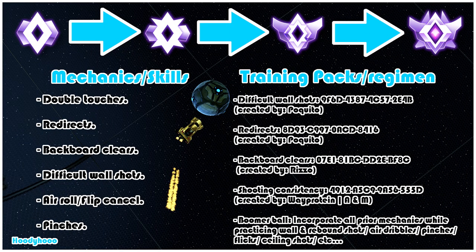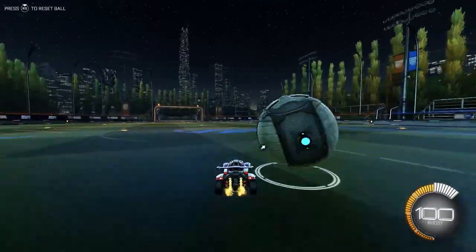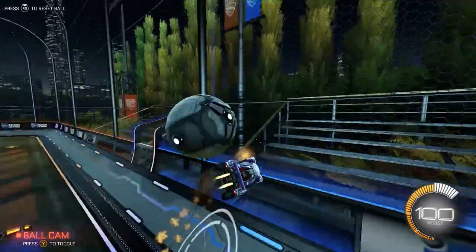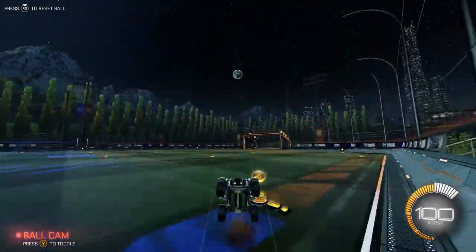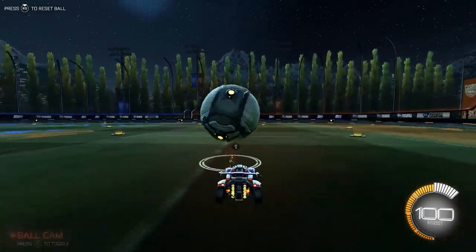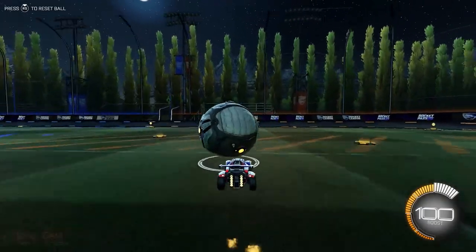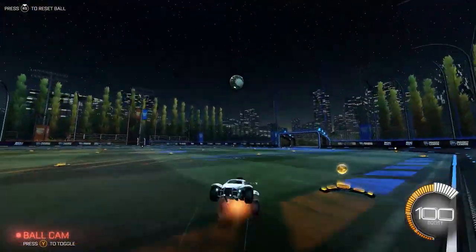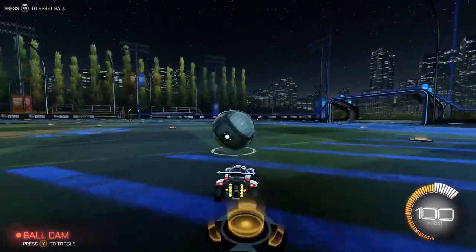Lastly we have pinches. Pinches can be a great way to surprise opponents by abruptly and greatly accelerating the speed of the ball. They are a great way to get a surprising shot on net or even a powerful clear when low on boost. There are a few training packs for this but I recommend using free play, as it will be a more realistic simulation of what you will need to do when performing the pinch in game.